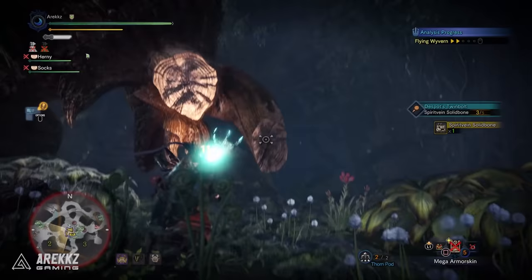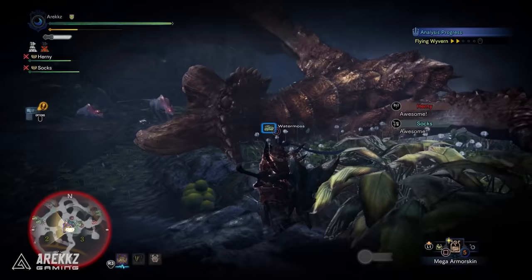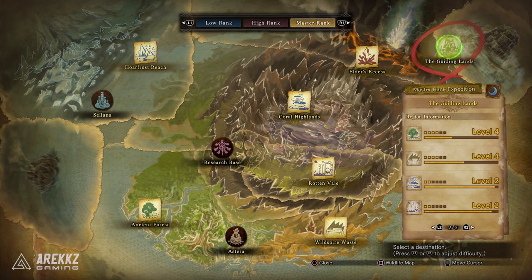The first four monsters are tied to the Guiding Lands. If you've seen my video the other day, you'll know what the Guiding Lands is — it is the new endgame area. It's comparable to a degree to the Everwood from Monster Hunter 4 Ultimate. Basically, you go into this area, hunt loads of monsters, and level up the different areas. If you look at the map, areas have levels. If you hunt monsters, gather and mine materials, and break parts, you will gradually level up the area you're in.